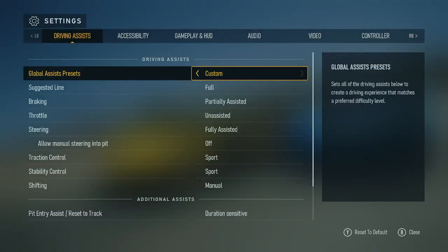Settings. Driving Assists. Global Assists Presets: Custom — sets all of the Driving Assists to create a driving experience that matches a preferred difficulty level.